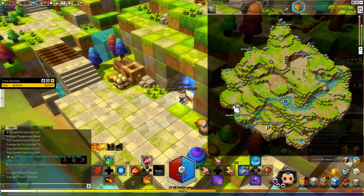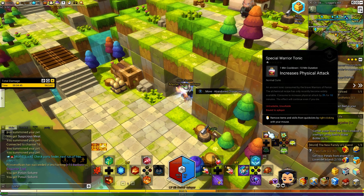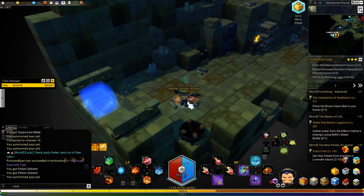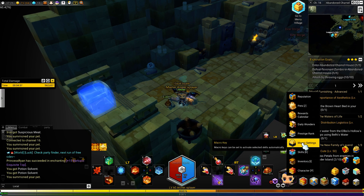I'm here at the bottom. Go in the blue thing. Now if you're playing anything other than an archer, go to your macaroni settings.